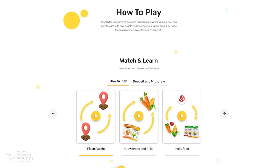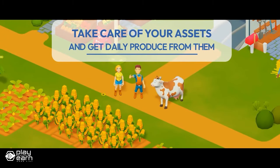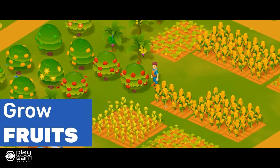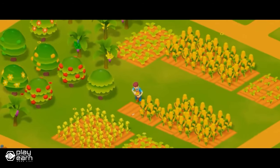You can trade your assets and resources for CBX, the native token of the game, or for other cryptocurrencies such as Bitcoin, Ethereum, Tron, and USDT. You can also use CBX to buy more assets and resources or upgrade your assets and unlock new features. The game also has a mining feature where you can mine CBX using your assets and resources. You can convert your extracts such as milk, eggs, wool, and manure into CBX using extractors.